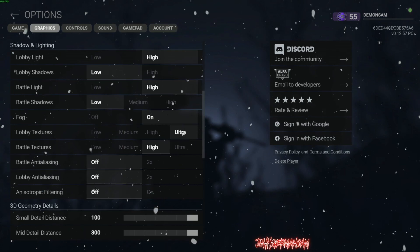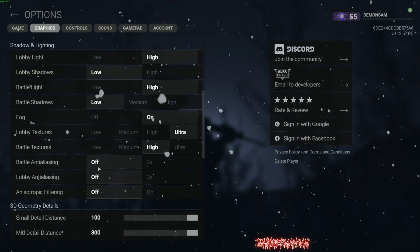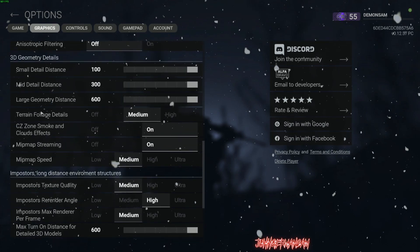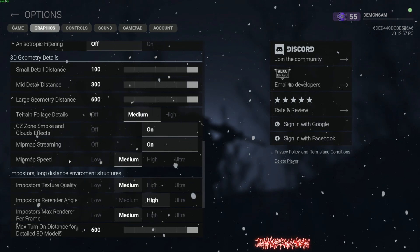Lobby textures, battle textures — lobby textures don't really matter, but battle textures are going to be high. All these are going to be off. All your distances, you're going to want to crank all those up. The terrain foliage details, you can put that on high if you want. I just keep mine on medium. I got both of these on the mid map.